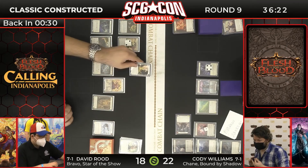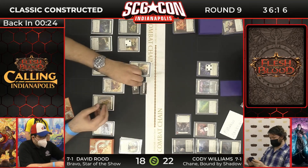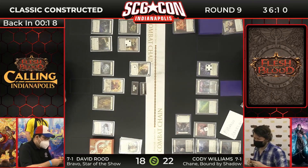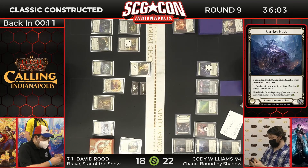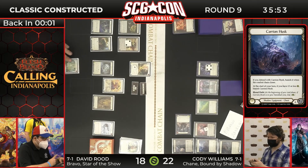Talking about that blood debt, it's pretty important that Cody blocks with his Carrion Husk soon. Given the size of this break ground, I assume this is going to be the spot where we see the Carrion Husk block. You lose access to it once you hit 13 or less life — the Carrion Husk will banish itself. The trick is, as soon as you block with it, it's going to be banished and it has blood debt, so it will slowly deplete your life total. Finding the exact perfect spot to use your Carrion Husk is a very, very skill-intensive part of playing Chain.